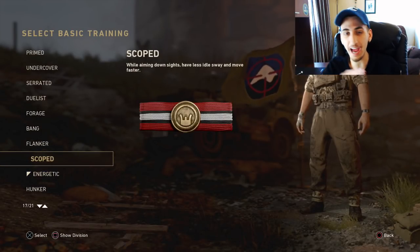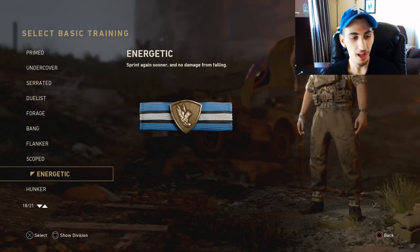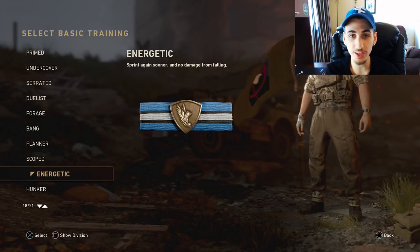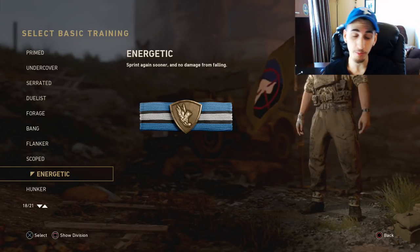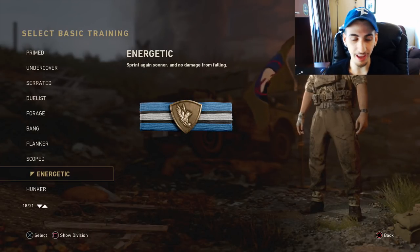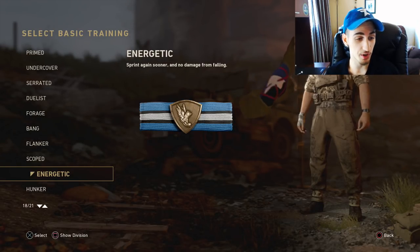For the basic training, I don't even know if a lot of people know about this — I was seeing comments asking how I'm not taking falling damage. This right here, Energetic — this basic training right here — to unlock it you have to prestige your Airborne Division once, then you unlock it. You can't unlock it through levels, you've got to actually prestige your Airborne Division. Even if you prestige again, you still keep it, you don't have to level up to get it again. It gives you no falling damage and sprint again sooner, which is actually amazing for trickshotting.